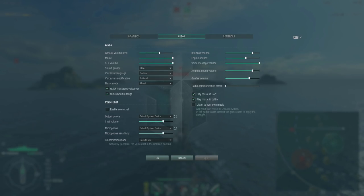For sound quality, the options are low, high, and ultra. High and ultra are very close — the only difference is you have to download about 50 to 100 megabytes of sound data. It sounds better, but you'd be hard-pressed to notice it unless you have good sound equipment. For voiceover language, you can select the standard language you hear for every single callout. Every single ship nation is represented, and a couple goofy ones like pirates. If you change it to French, you'd also need to make sure your sound modification is set to standard.